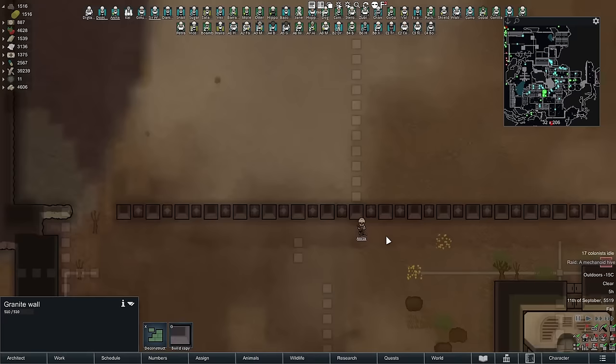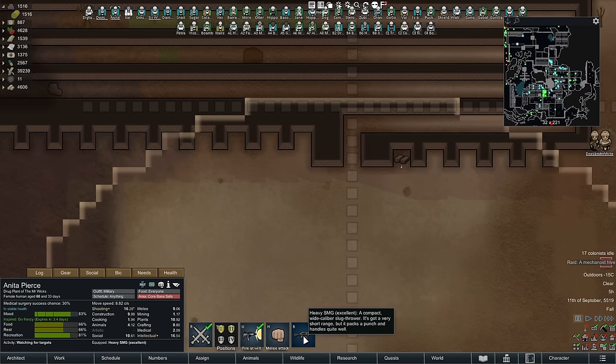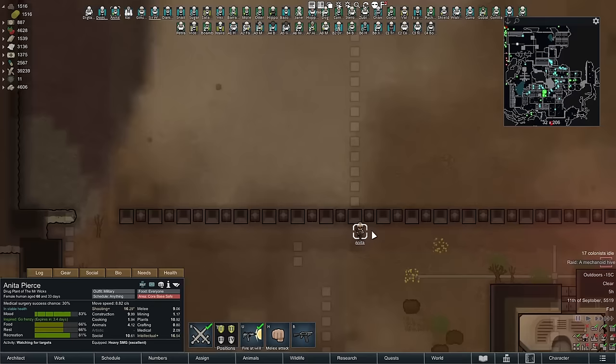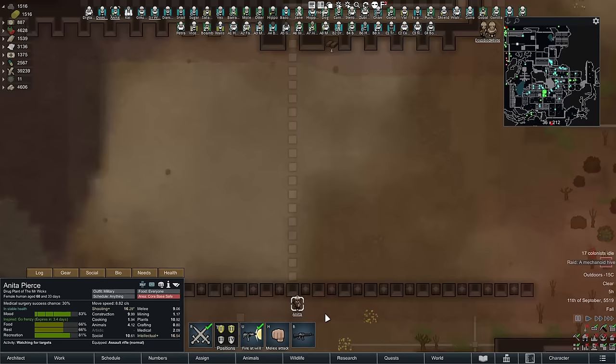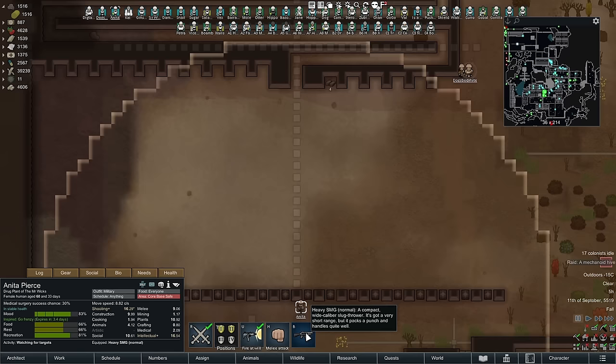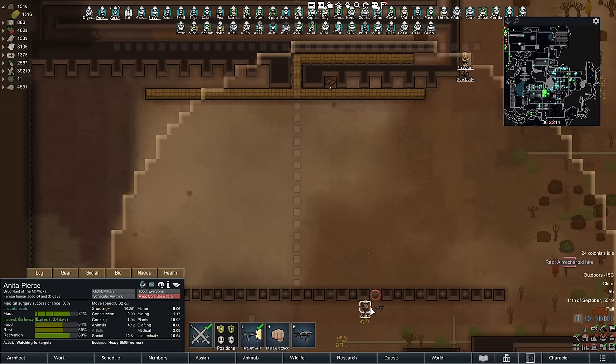Next, you'll want to decide on the size of the entrance to your killbox. We're working with a heavy submachine gun - you could use the heavy SMG range, or switch to an assault rifle which has a much longer range, meaning your killbox entrance would be placed back much further. But for reasons that will become obvious, we'll be sticking with the SMG. Once you've designed your killbox this way, you'll run into a problem - the location of your pawns in relation to the pillars can cause targeting problems.